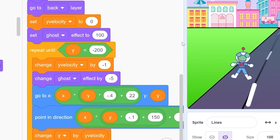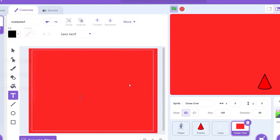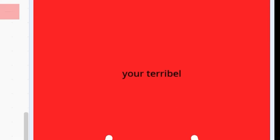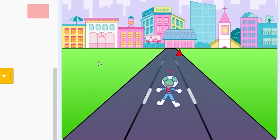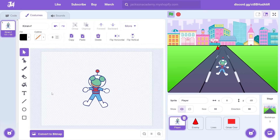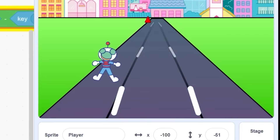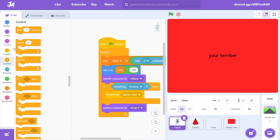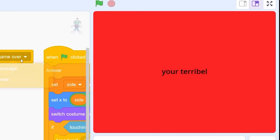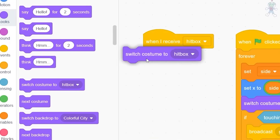Now I need a game over screen. I'm not going to ridicule the player for dying this time. If you play this game, you have skill - you don't deserve to be ridiculed. You're terrible. That fits the game perfectly. When green flag clicked, hide. When I receive game over, go to front. Now I actually need to detect if the player is touching those spikes. First thing I need is a hitbox. The hitbox is going to be at the bottom of Kiran's feet. In my last video I tried to make a hitbox and I almost rage quit. When I receive the hitbox broadcast...